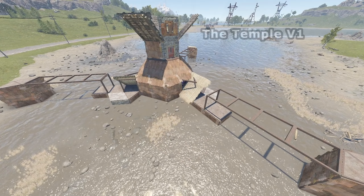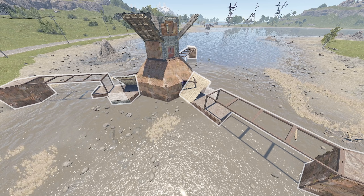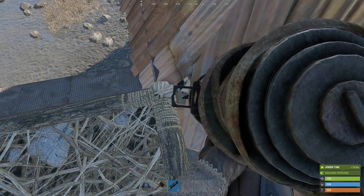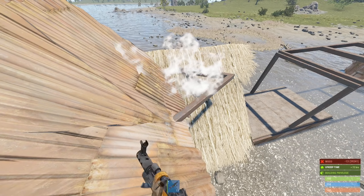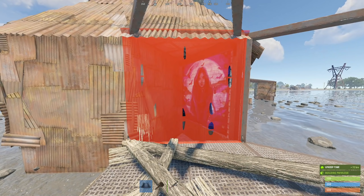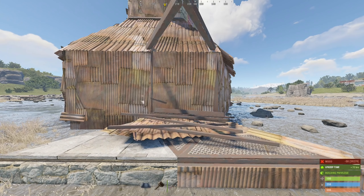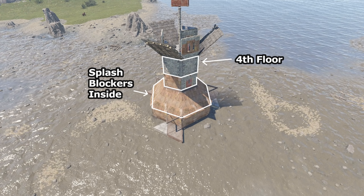In comparison to the original temple, the bunkers of that first version relied on wall stacking, which has a few issues. Firstly, it requires that you gather all the materials needed for three external TCs just to close your main base. And the more serious problem is that in wall-stacked roof bunkers, you either have a gap here that allows rockets through, or you close that gap with a frame. But if you do this and the bunker wall gets soft-sided with this triangle frame remaining, you cannot close it back up. With the new freehand method, you can always rebuild.